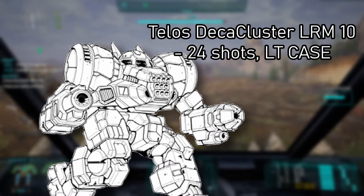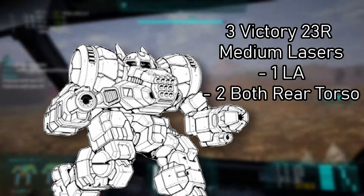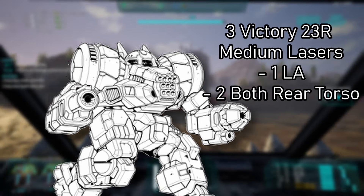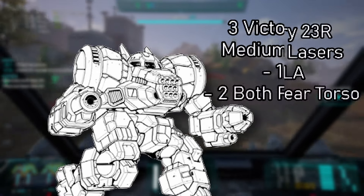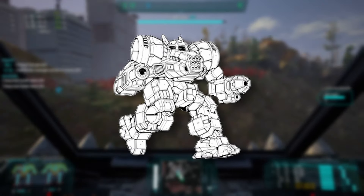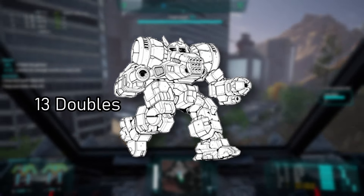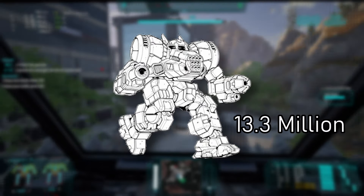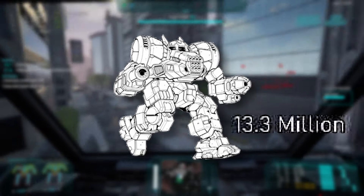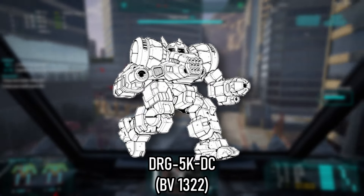The first variant is the original one, of course — the DRG-1G, introduced in 3024. It's a simple weapon swap: the Imperator AAC-5 was swapped out for a PPC. Where the AC-5 ammo was, they installed a medium laser, and 2 extra single heatsinks were added to handle the bigger heat generation from two more energy weapons. This one costs around 5.2 million.